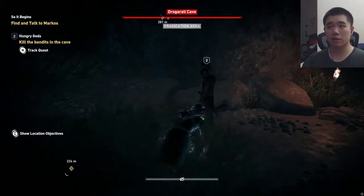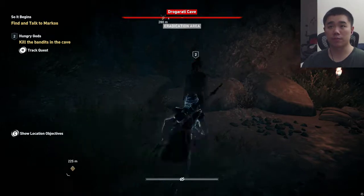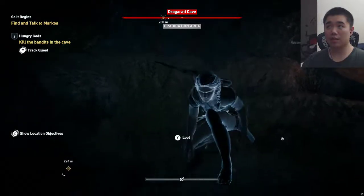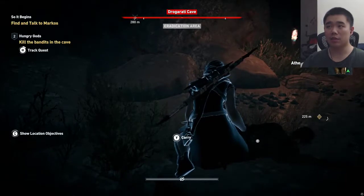Stealth attack — oh, I can straight up assassinate! Awesome. Assassinate — 1 of 50.